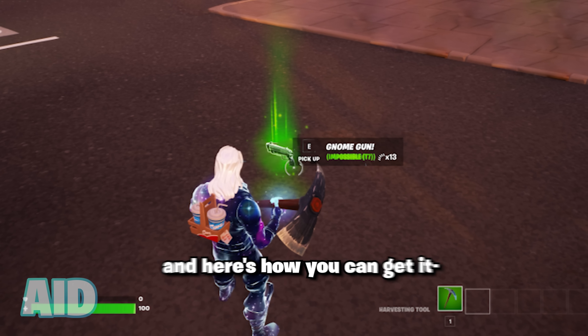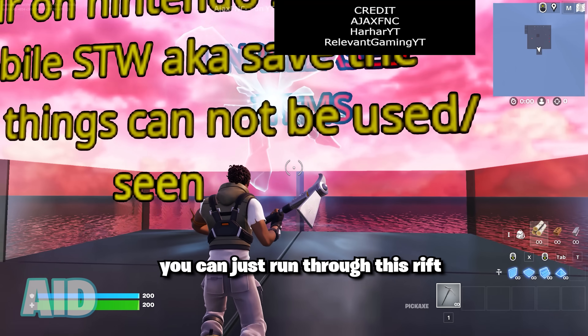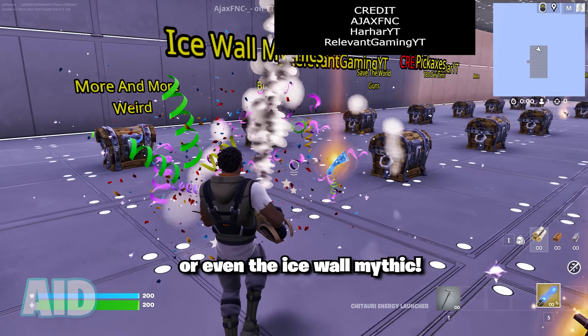Fortnite just secretly added a new rarity and here's how you can get it. Queue into this map code at your own risk. Once you're in, you can just run through this rift which says unreleased weapons, and when you're in, you can get anything from lightsabers to battle out with friends, or even the ice wall mythic.